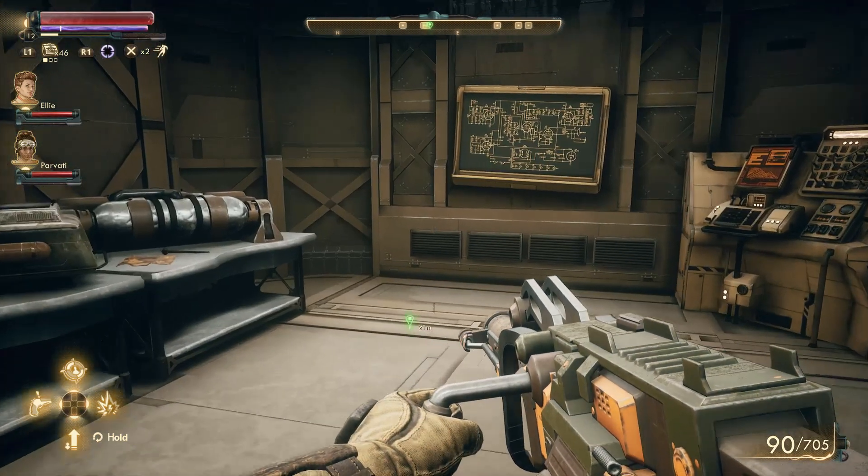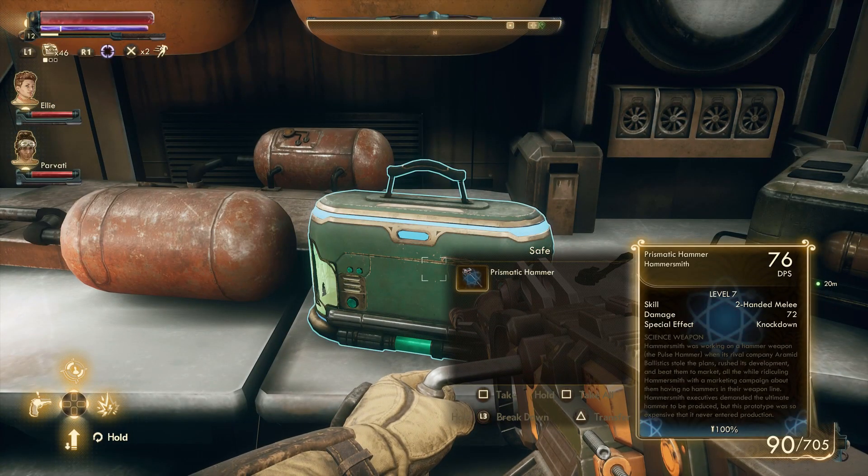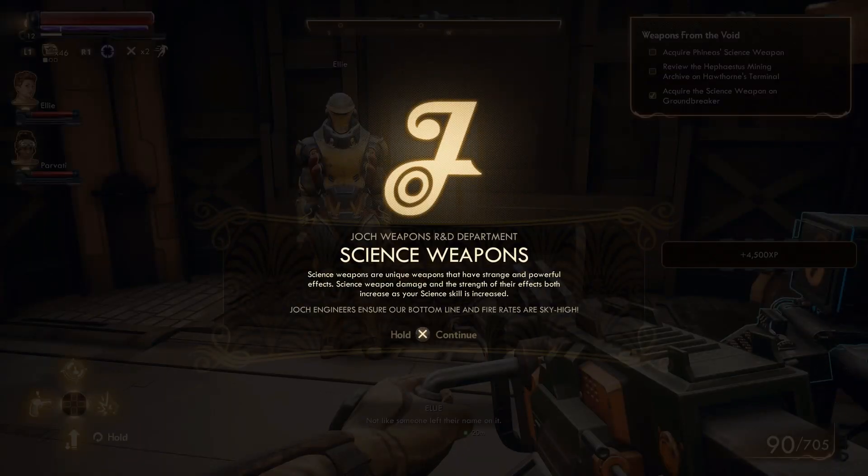We unlocked it and there are science weapons in the green compartment right here. Prismatic hammer — we're going to loot it and there you go. We're going to get a tutorial saying science weapon, blah blah blah. Of course, you need your science skills in order to have much more power. So we have gotten the science weapon.